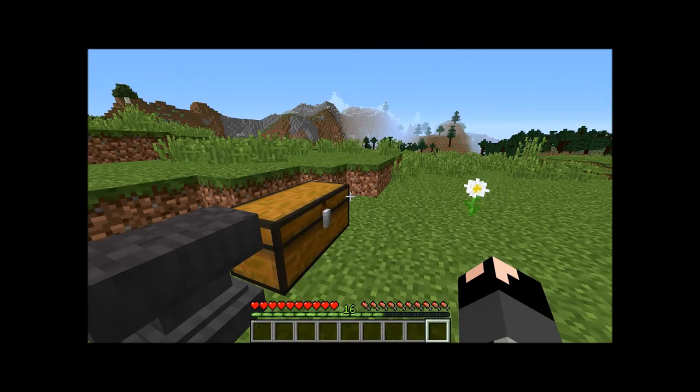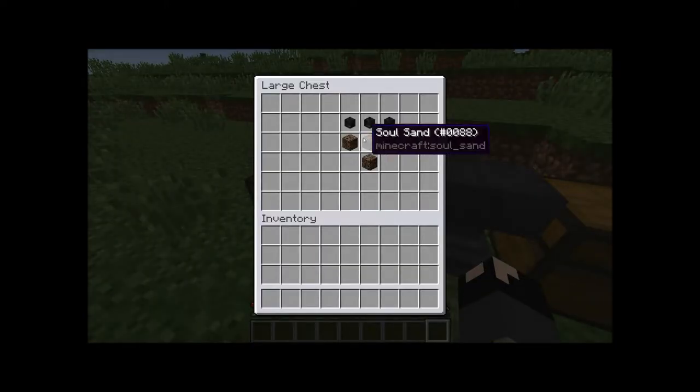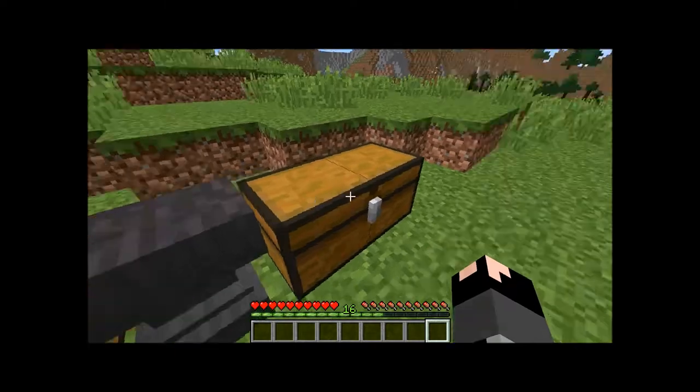Hey, Mike here, aka Red A8 Miner, and welcome to a new episode of Red How-To. Today we're going to be tackling the Wither and making a beacon — a full beacon.